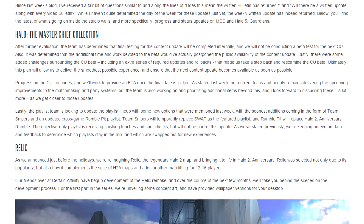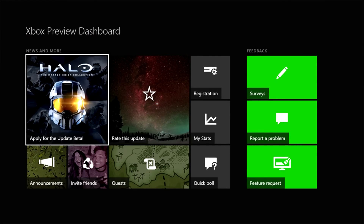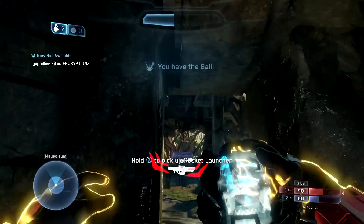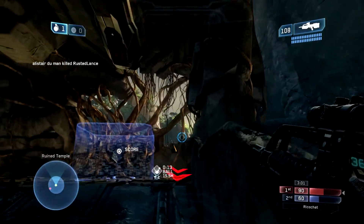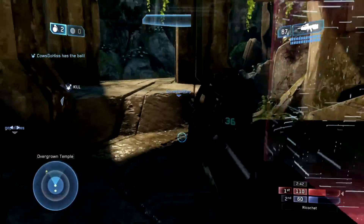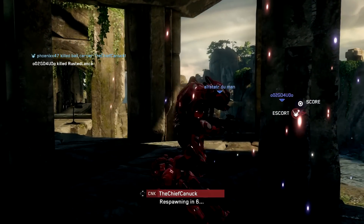Also in the community update, 343 Industries announced that the beta for the next content update for Halo: The Master Chief Collection has now been cancelled. The beta was announced for Xbox One Preview members back in January and was then delayed for further evaluation. Ultimately, 343 reexamined their plan and determined that it would have required additional time, which would have postponed the public release of the content update. The content update will now be tested internally at 343, and the public release date is still unknown at this time. This content update is anticipated to be quite large and includes big changes to the matchmaking experience, party system, and much more.